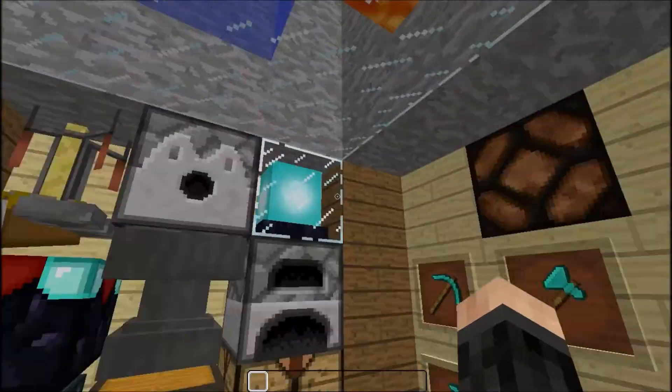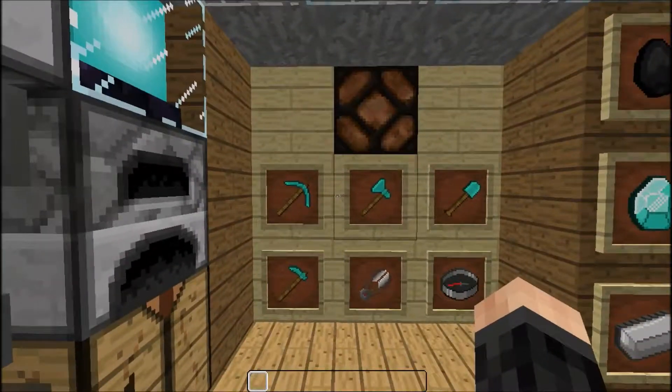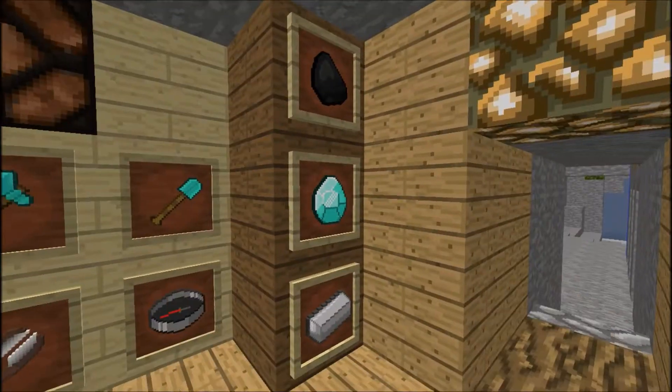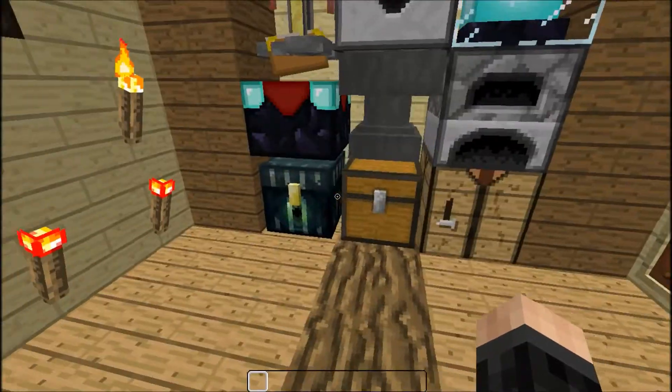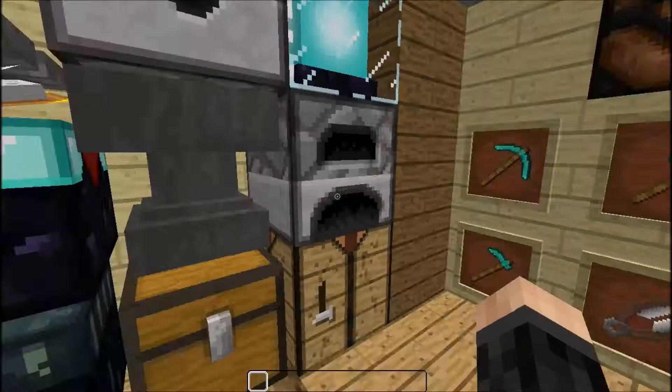We've got torches, the redstone lamp on and off, lava and water. We've got the tools in diamonds and iron, then gold and lapis. Here's the chest, and crafting tables and whatnot.